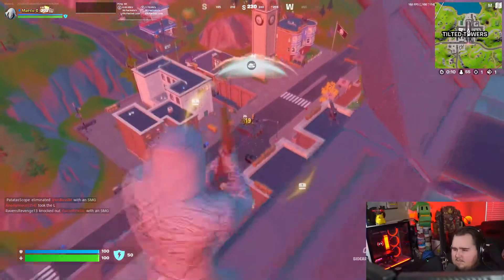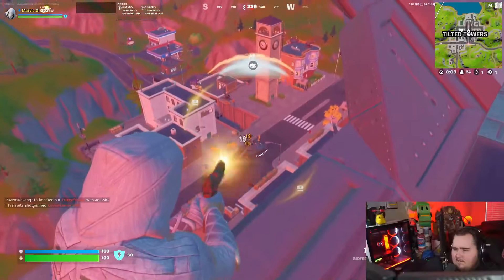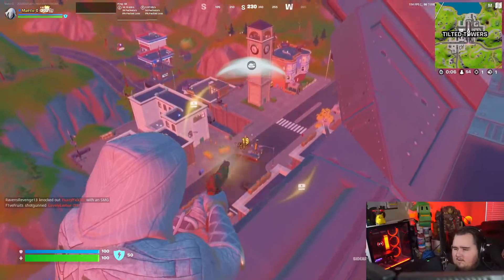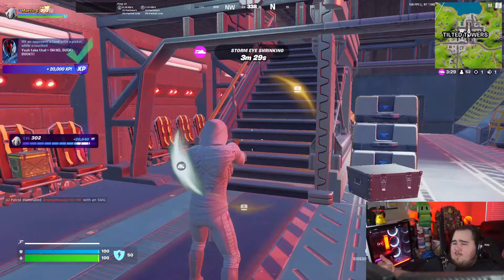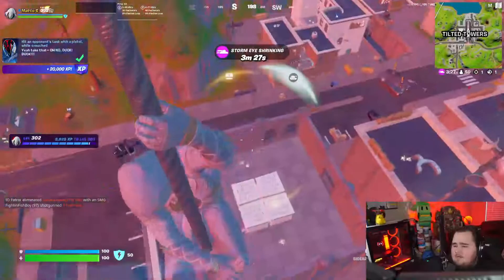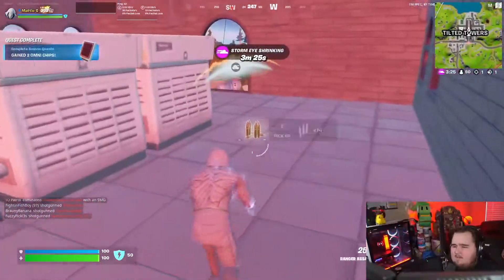So we're gonna crouch with the pistol and shoot the tank. We need the tank so we're not gonna fully spray it, but that should count. Let me check if it works — yeah, bam, done! Now we're gonna go take the tank because we need it.